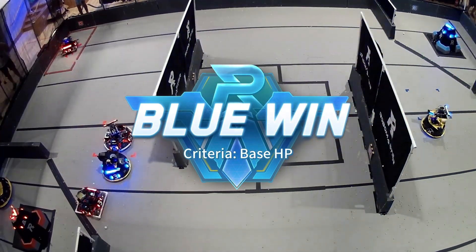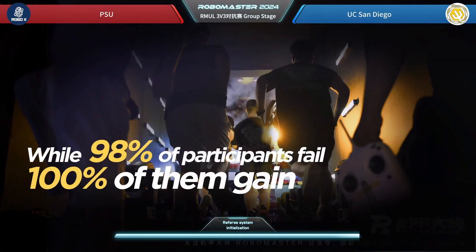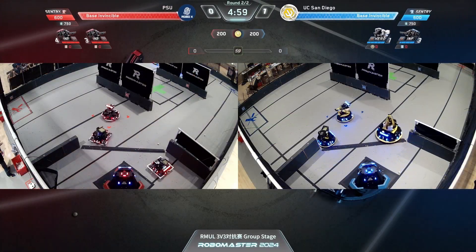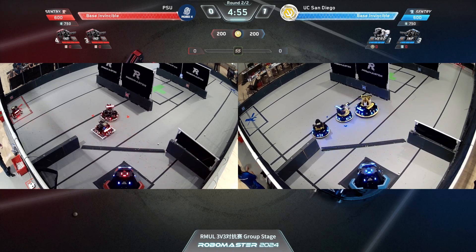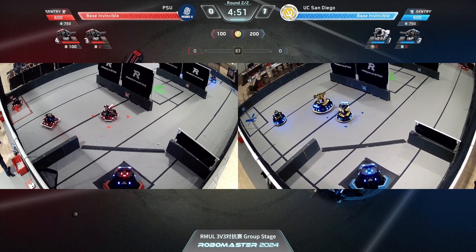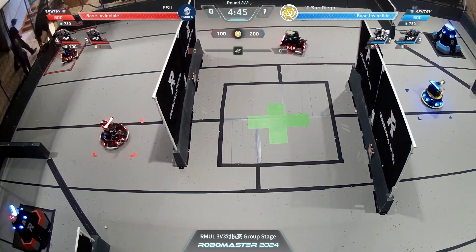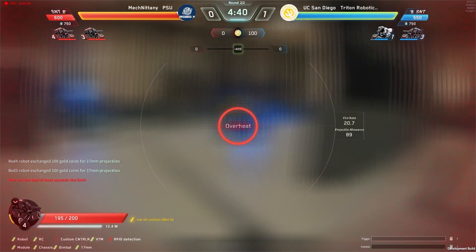What a close competition right at the end there. Into the match — 3, 2, 1 and we're off. Both of UCSD's robots have cleared the bump, the hero moving very quickly but the other slowly moving out. PSU also has both cleared the bump and has purchased projectiles for standard 4, looks like they're going to purchase some for standard 3 as well, indicating that whatever issue they had previously was probably just a barrel jam or something.